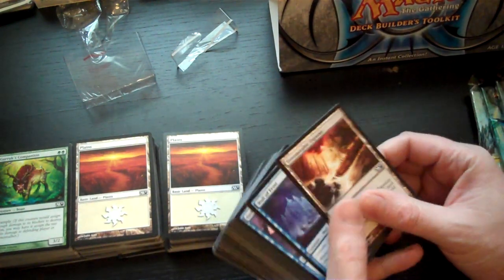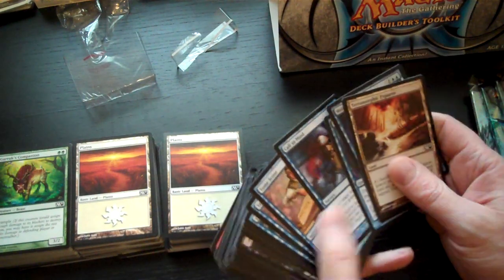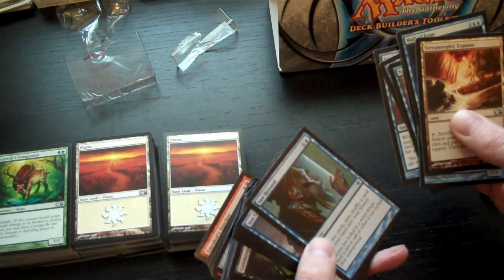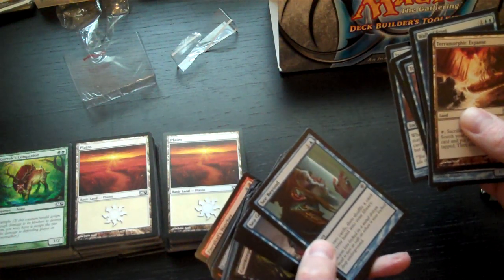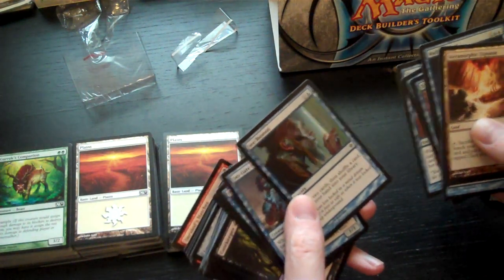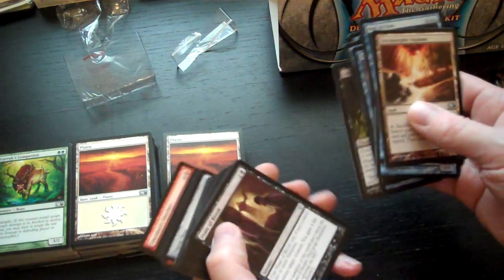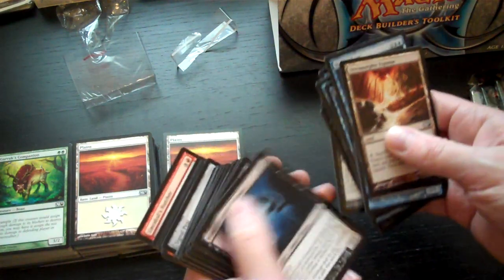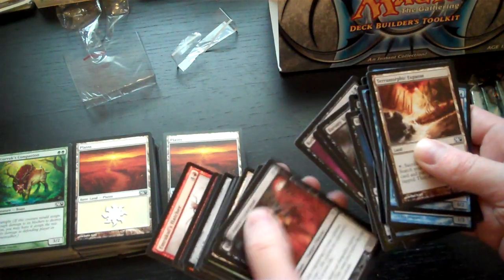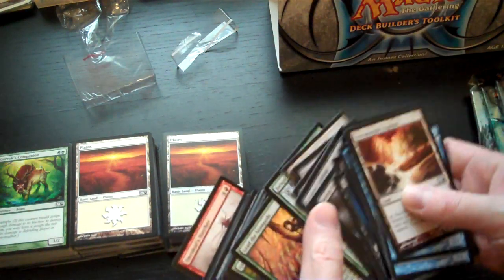The slightly disappointing thing is that there are cards from earlier sets and earlier blocks — there's Rise of Eldrazi stuff, and I think I spotted a Worldwake card in there too. Also, a lot of these cards cropped up in last year's Deck Builder's Toolkit; I recognise them because I have one of those.